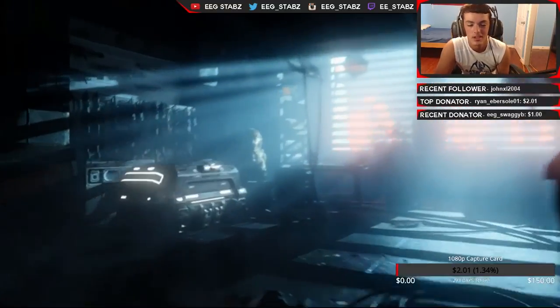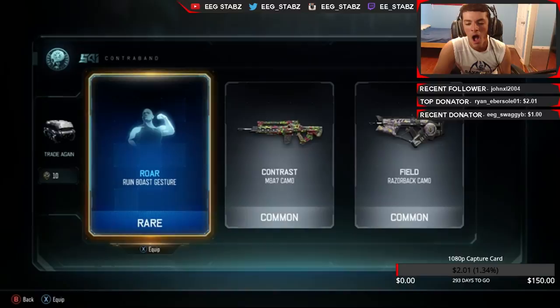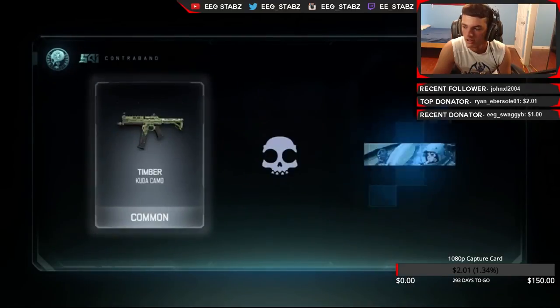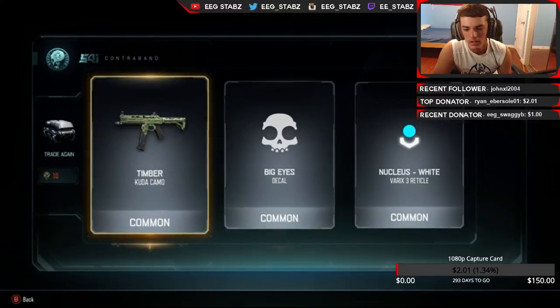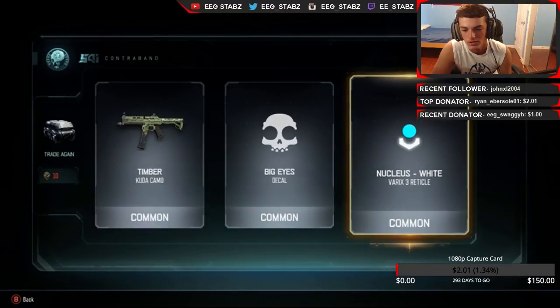I remember one video we actually had like 50 or 60 duplicates that we burned. So I guess we're just gonna do two common supply drops and see what kind of trash we're gonna get. We got a Roar Ruin both gesture. Contrast — yeah, that's probably what you'd expect. Oh, you can just try again — I actually did not realize that. You didn't even have to go through the whole opening. Timber Kuda, Big Eyes decal, Nucleus White Very Extreme.